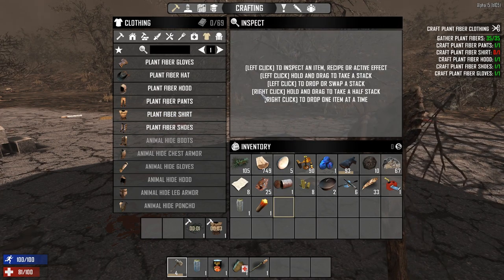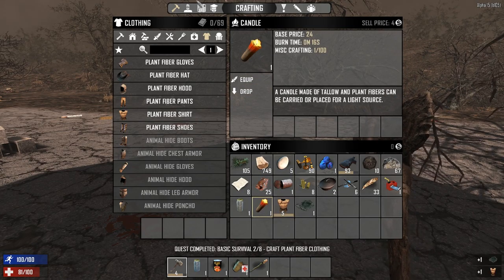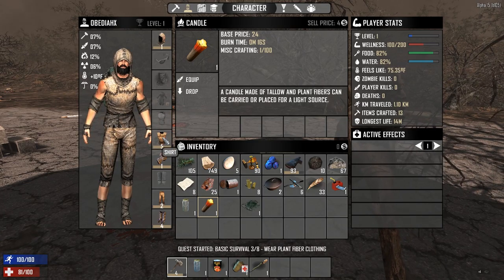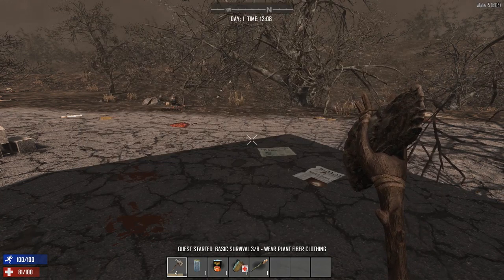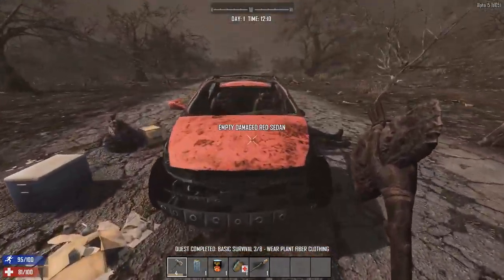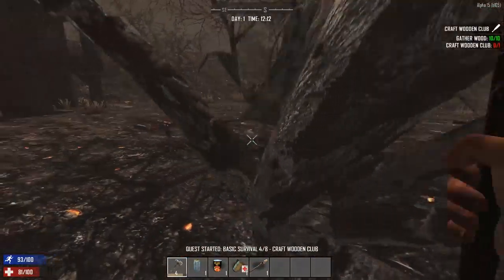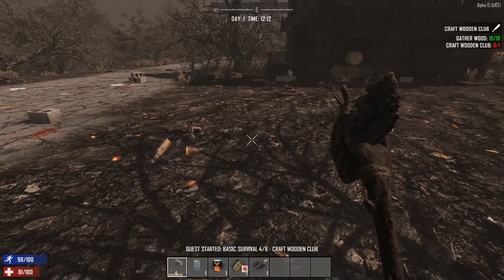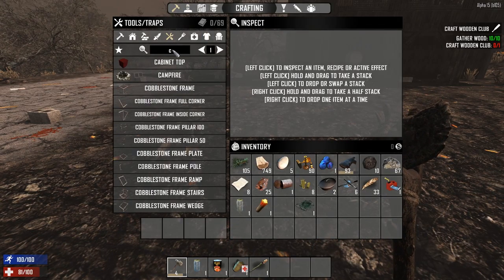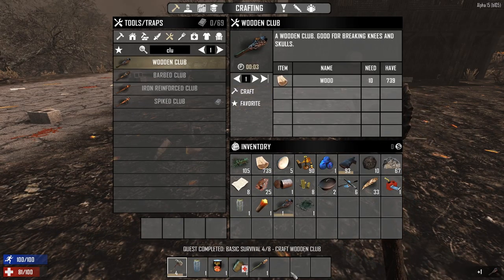When that's done we can go scrap some of these things we don't need. A shirt — awesome, perfect. Let's see what the next quest is. I'm gonna go ahead and search around to see what else we can find. Did I already search this car? I did. Now we need to make a club — we already have all the stuff for that. Club — craft. Awesome.